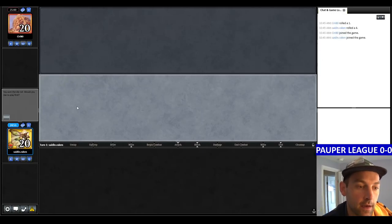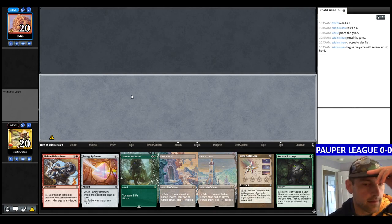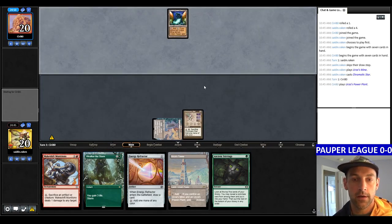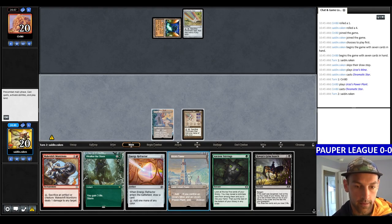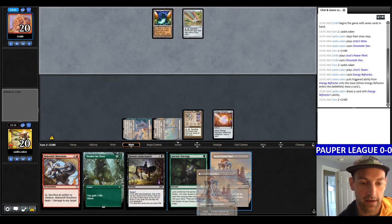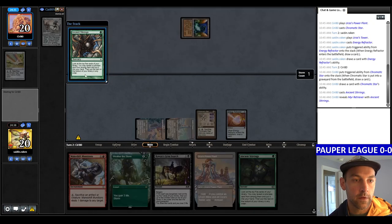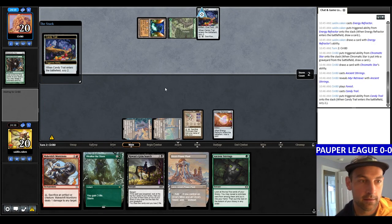We immediately pair into Ciri80, who I've seen a lot on Mono Blue Fairies — hopefully they're not on that this time. They play Meta Blue decks as far as I'm aware, but we'll find out. I'm going to keep this hand because it's got Mine into Star, Energy Refractor, Weather the Storm, and Ancient Stirrings to look for another Tron piece. And they're on Tron — looks like they're on Altertron maybe. I'm going to play the Energy Refractor now so my Ancient Stirrings sees as much as possible, and we rip a Power Plant, which is great.